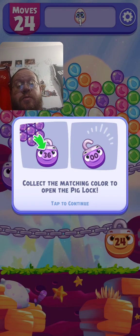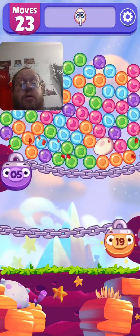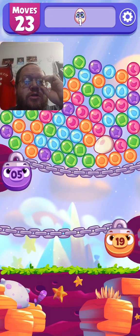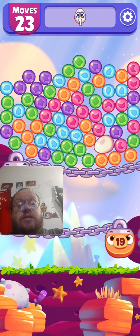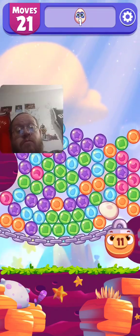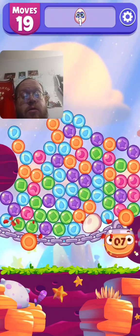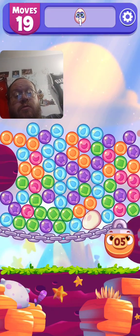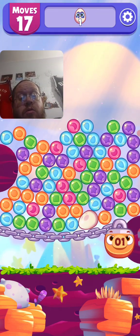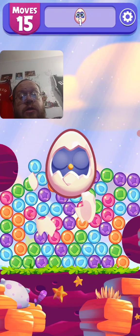Collect the matching colors to open the pig's lot. Oh, so I got to get five purples on that one and 19 oranges on the bottom one. Now on the bottom one. All right, pretty simple. No moves — oh, that was easy.